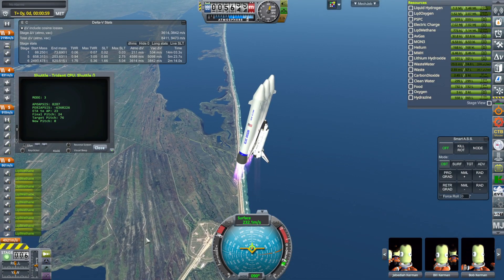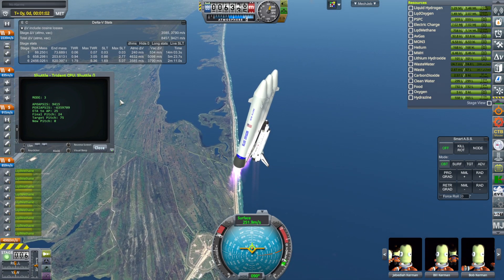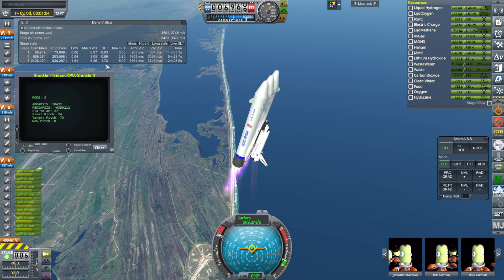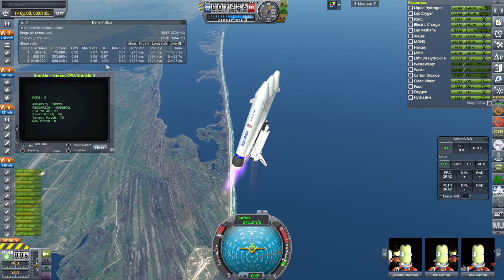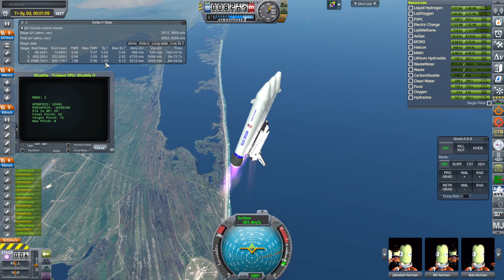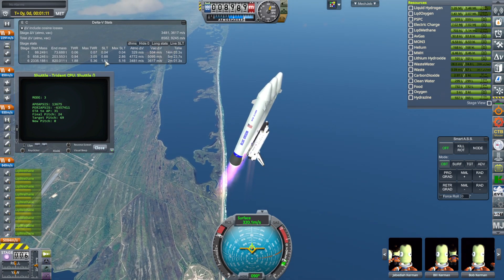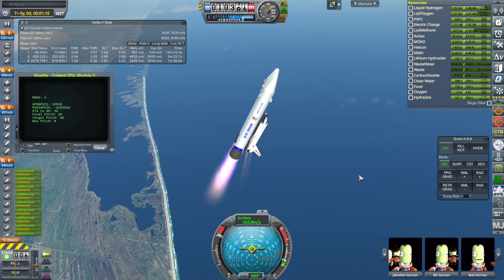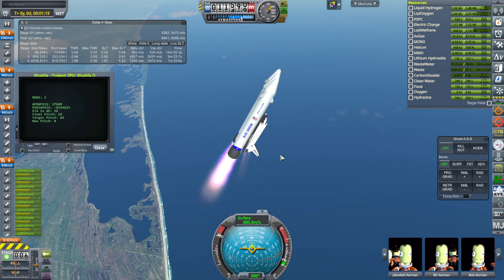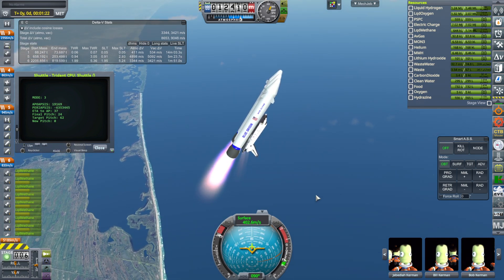Unlike the real space shuttle, this is not going to throttle down through max Q and maximum dynamic pressure, because we aren't going at such a high thrust-to-weight ratio anyway. The real shuttle starts off at 1.5 at sea level — by now it'd be past two if it didn't throttle down. On the space shuttle the boosters also have a thrust curve, throttling down as well. But because we're not throttling down here, it'll be very consistent between the two tests.